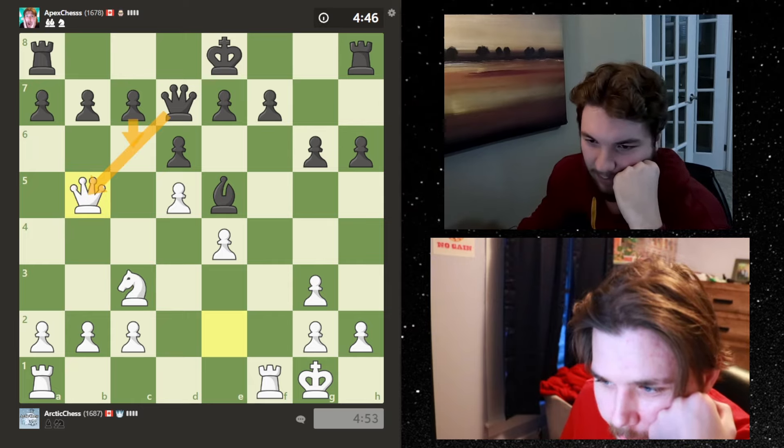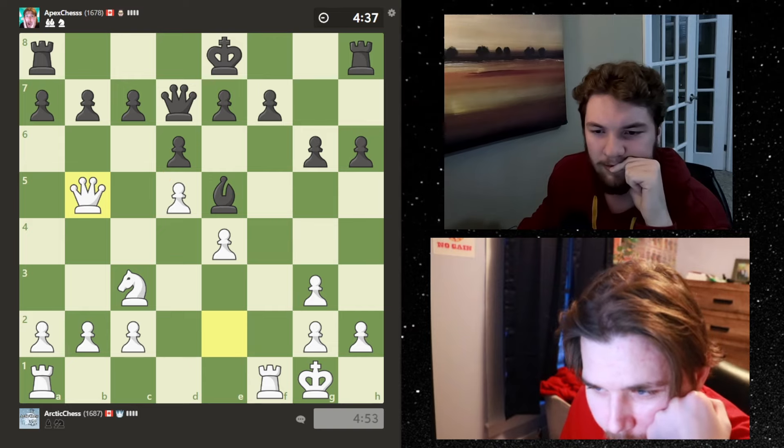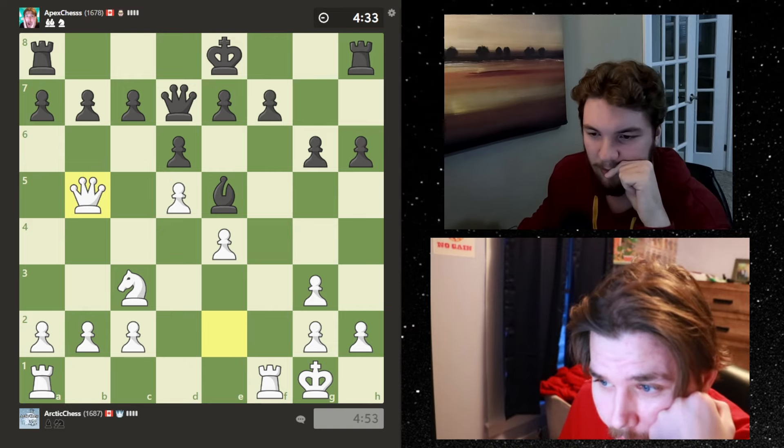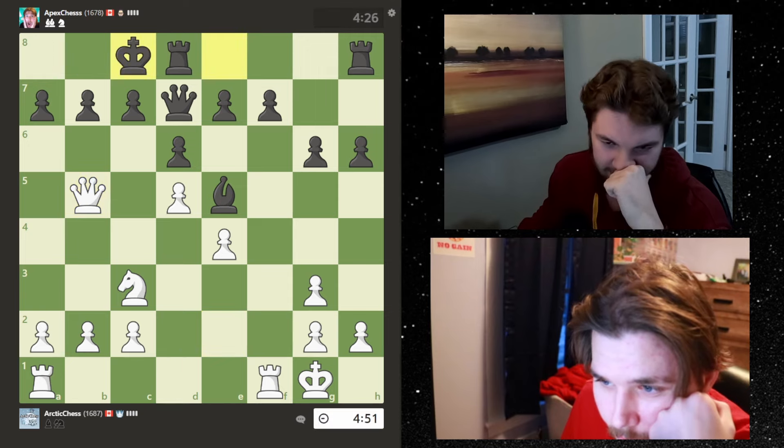If I castle here, the rook protects. If he blocks, I castle, take with the text pawn, and if he takes I take back. There's no knight coming in trying to win a pawn. What he wants me to do is take and then recapture and fork. So let's go ahead and castle. He castles - that's fascinating.